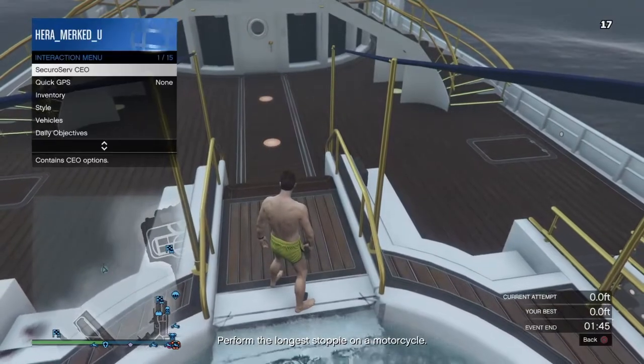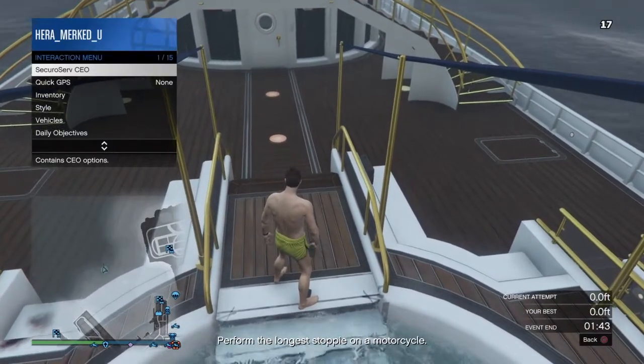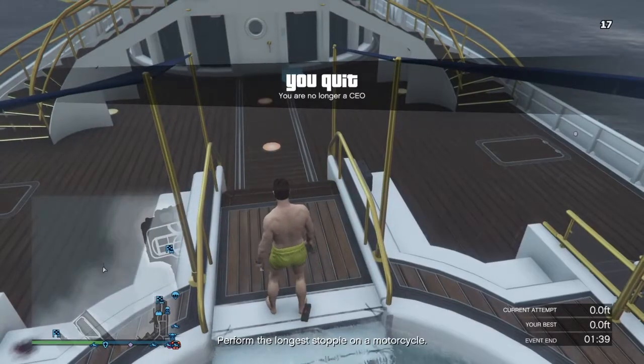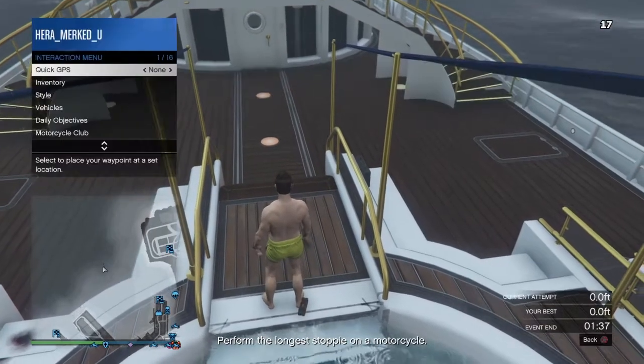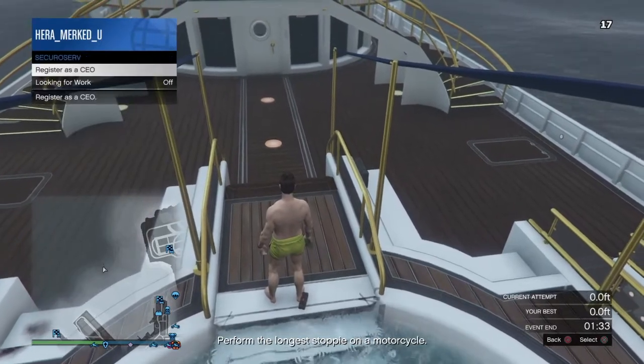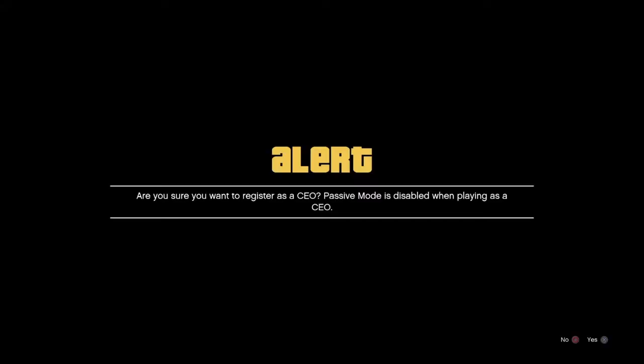Then go to SecureServ CEO and retire as a CEO. Once you do that, open your interaction menu again, go down to SecureServ, and register as a CEO. You'll get the little alert message — same as the last glitch — accept it, then hit left on the D-pad and blow yourself up.